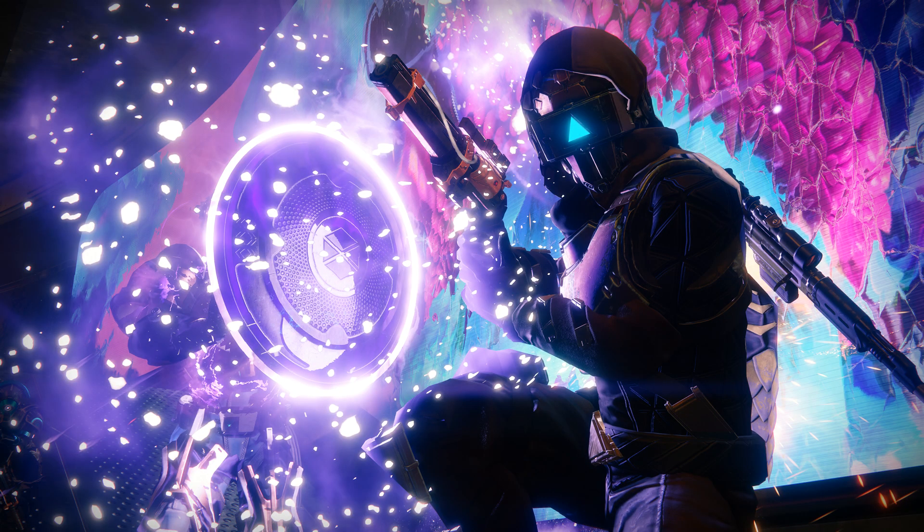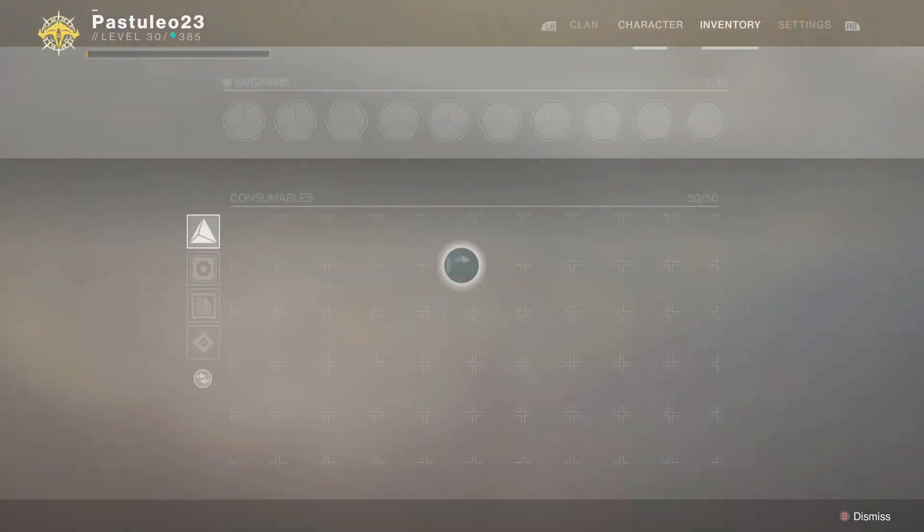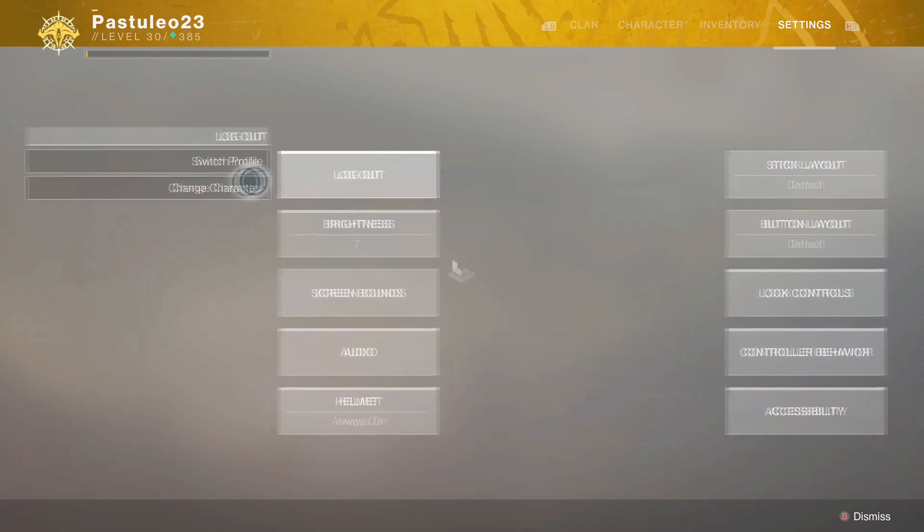And lastly, if you want to leave a strike during matchmaking, click on Change Character and pick your character again. It'll exit out while it's loading, saving you some time.